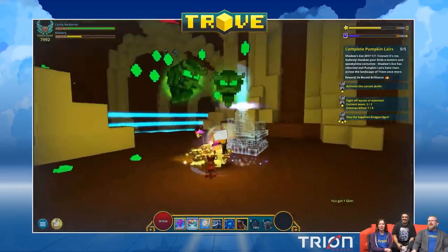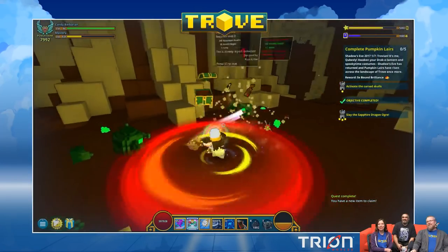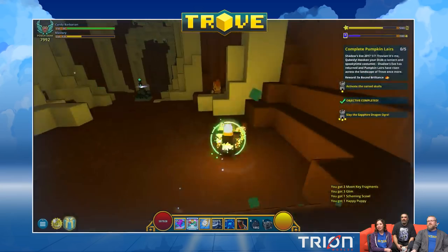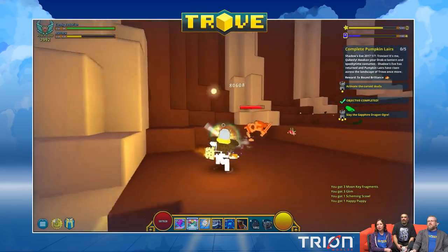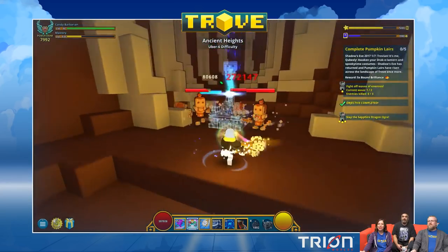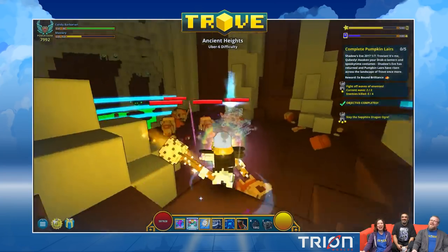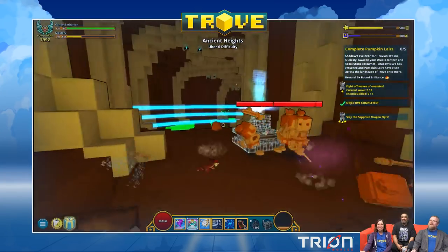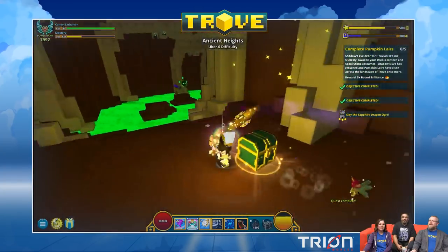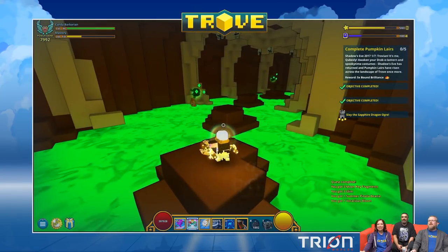You can see the enemy variety inside this biome: terracotta warriors, rams, jade beetles, jade bound phantoms, dragon ogres — also called 'dragoni' internally — and terracotta giants.